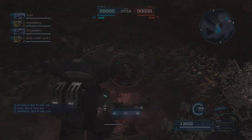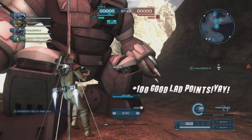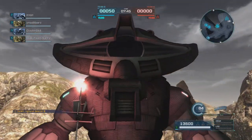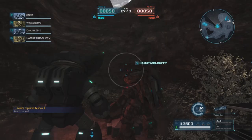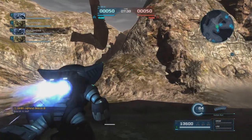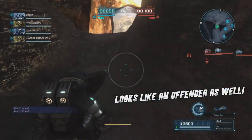We're going to start by getting our good lad points by capturing B. The AguGuy is quite tall compared to the newer Thunderbolt Ag guys.